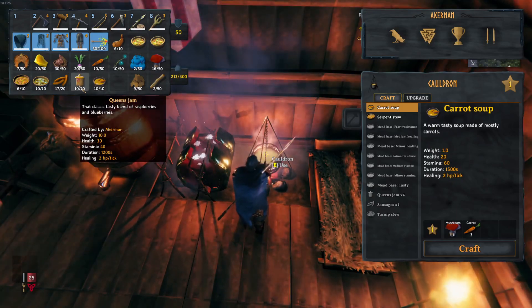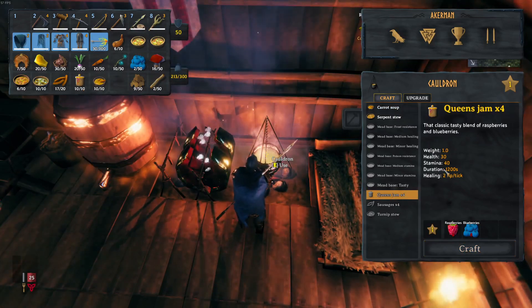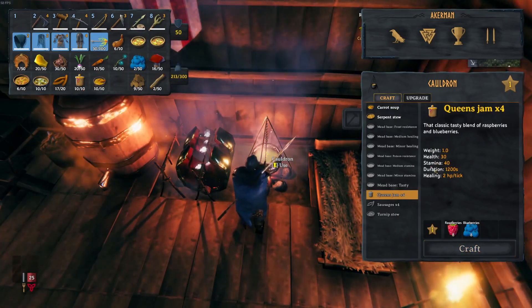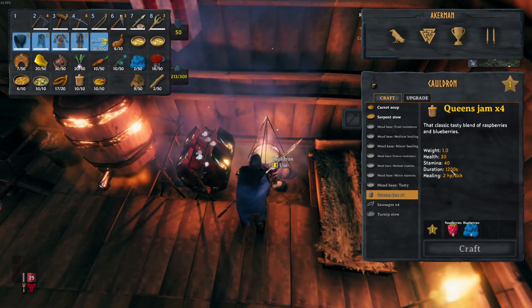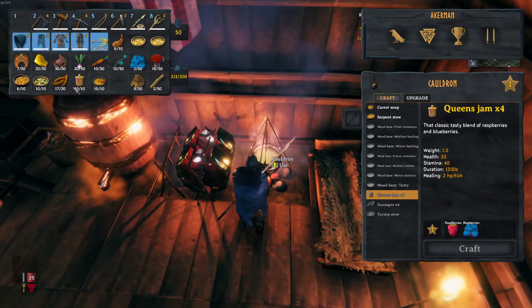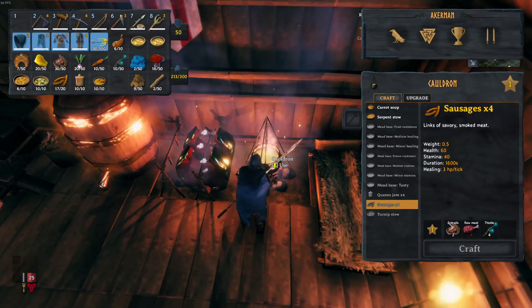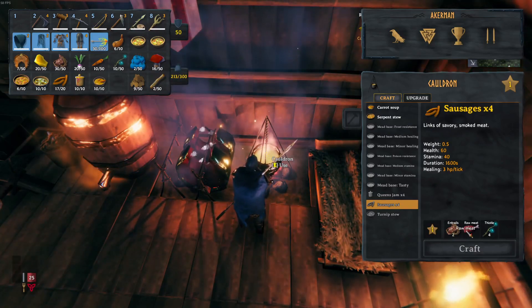The next one is queen's jam, which is a little bit better. You get 30 health, 40 stamina, it lasts 1200 seconds, and again 2 HP healing.